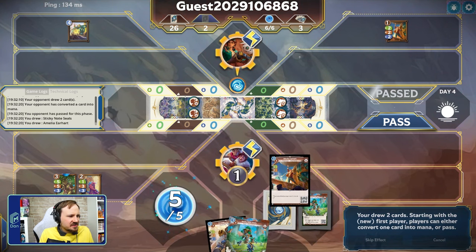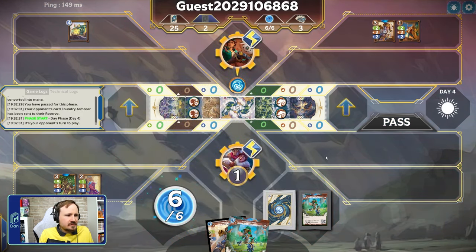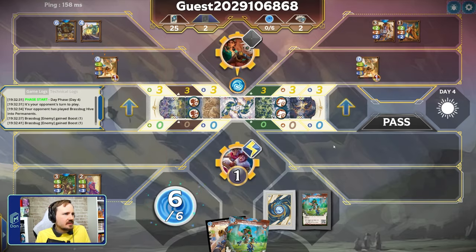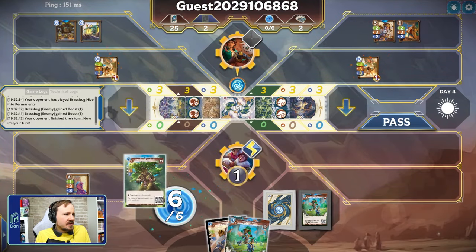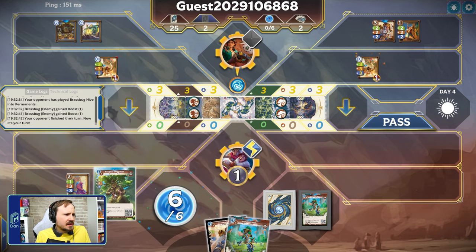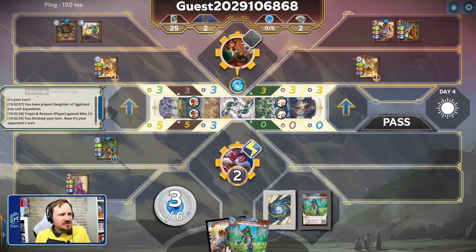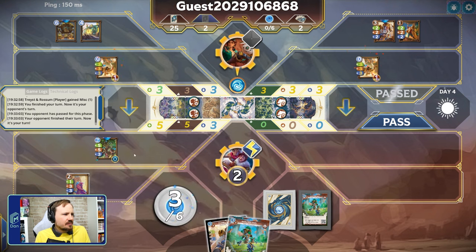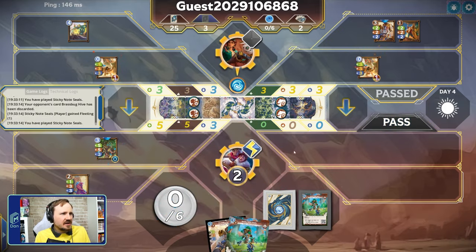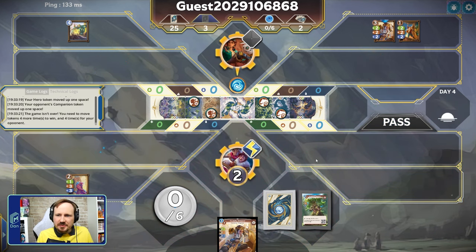They'll block us off and move on that side, but it's been even so far. We really need to be moving up on our counters and they have a Reprocessor in play. Sierra is still quite good. Now we have a Sticky Note Seals, so Daughter plus Sticky Note Seals is a nice turn. We'll tuck Amelia here. It's another Brass Bug Hive — holy cow. Keylon Elemental becomes a lot worse if we progress on the Forest side, so we'll go to Mountain for max power next turn, then Sticky Note Seals that again. Keeping pace — that's the goal.